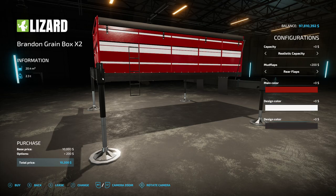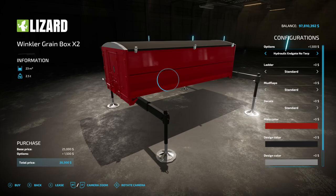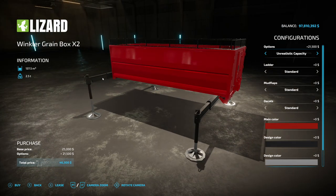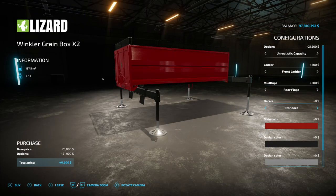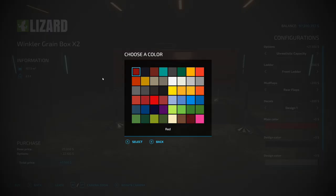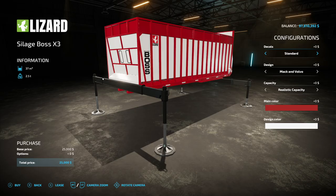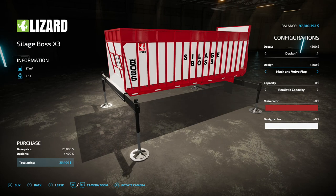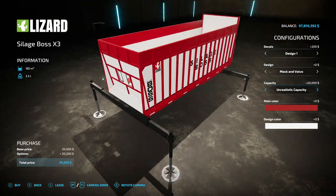The Winkler Box holds 23,000 liters and has a solid end tarp as well as a hydraulic end tarp. Silage extensions are available with no end gate, or an unrealistic capacity option at 115,000–137,000 liters. Ladder options are yes or no. There are also decals and design color options. The Silage Boss is available in X2 or X3 — the X3 holds 37,000 liters realistic, or 185,000 liters unrealistic. The X2 unrealistic capacity is 163,000 liters.